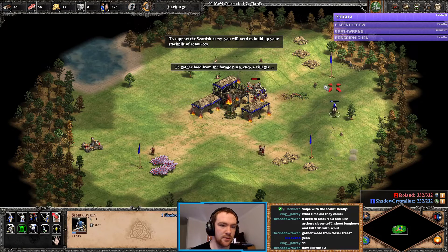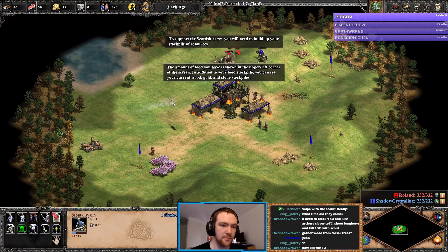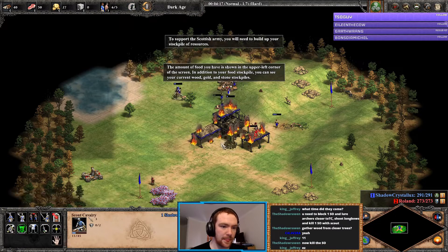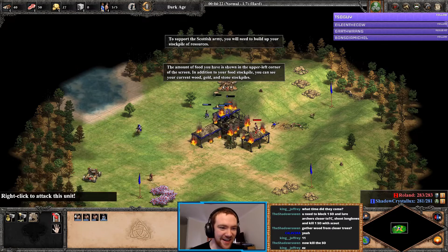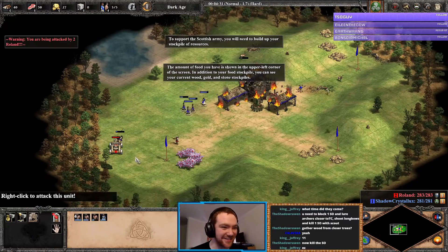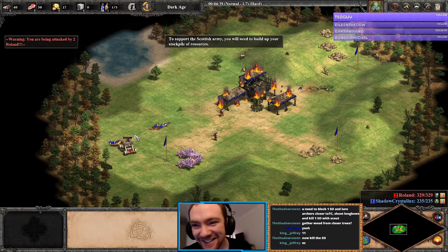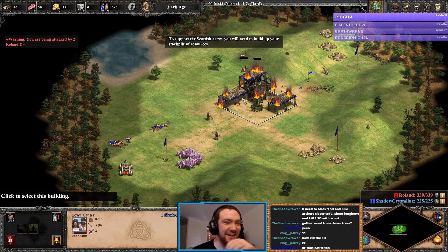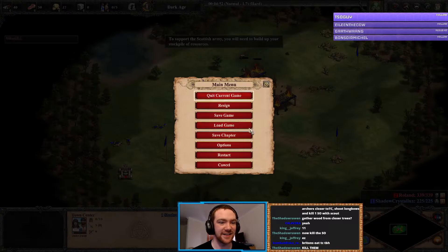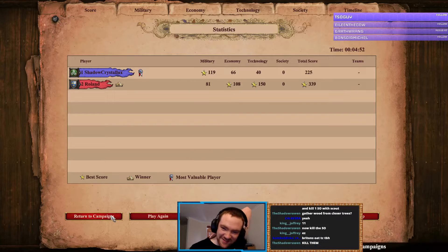Get out of here! No no, we tried and we failed — there's no way in hell. So close. That didn't work either. What the hell — I guess he's not even using fletching. It's like the TC just dies instantly.